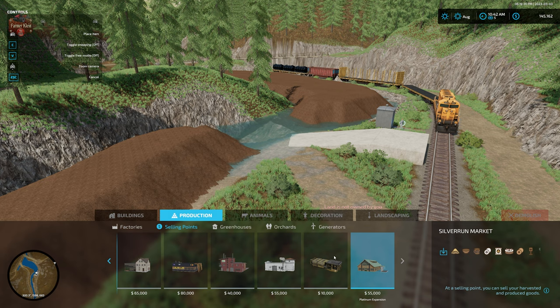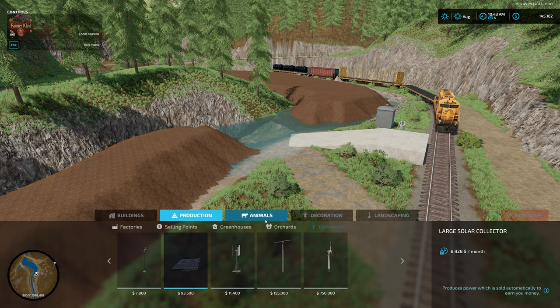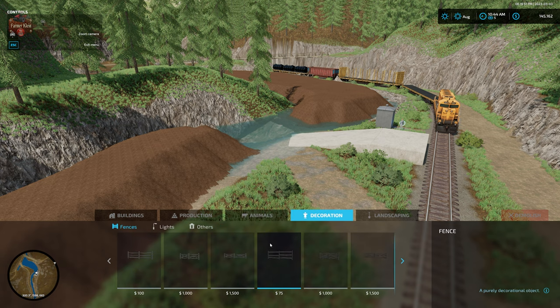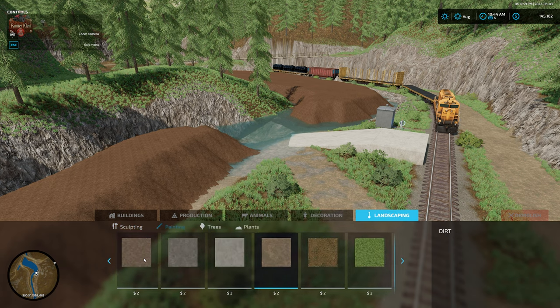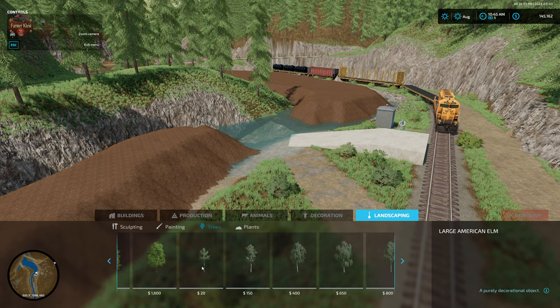We have standard sell points, the Silver Run Market for iron ore or paper products, base game greenhouses, orchards, generators, custom animal pens, space game decorative items, and standard FS22 landscaping textures, plants, and trees.